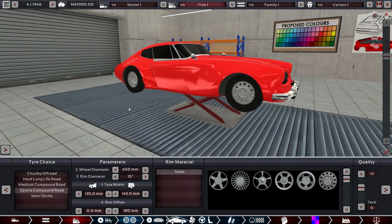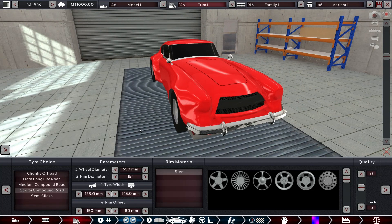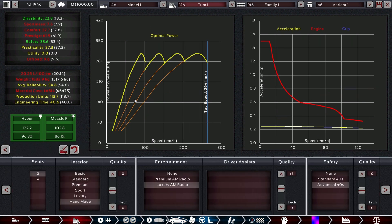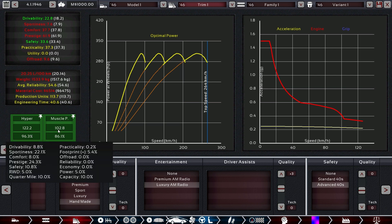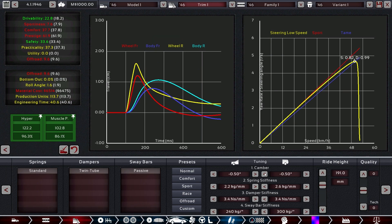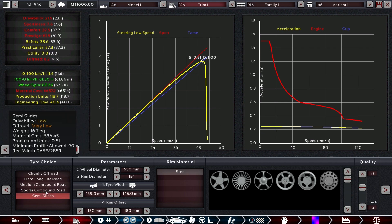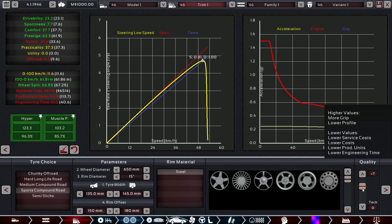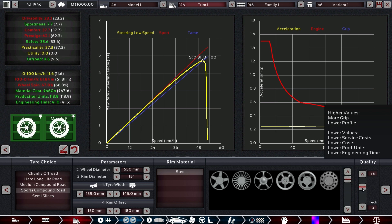We extend the wheels quite far — this is the maximum. The driving characteristics are still decent-ish. I don't even want to start optimizing for sportiness because the base value is so low it would destroy drivability even more — it's not worth it. We get 99 there, and a little more camber to improve handling overall, which does increase the driving stats. It doesn't help much beyond that though.